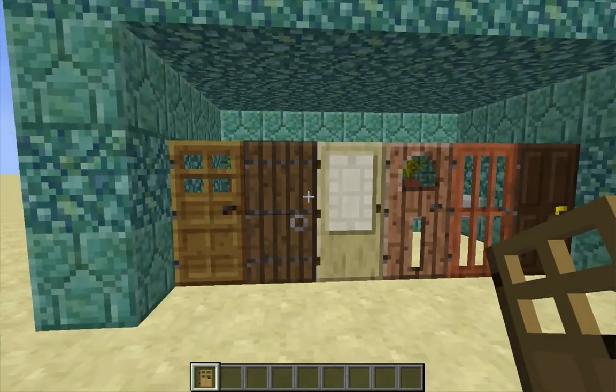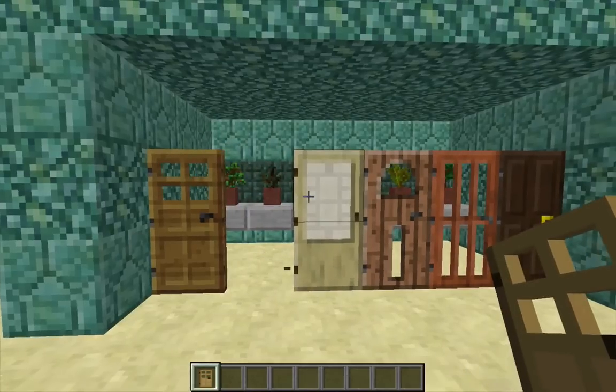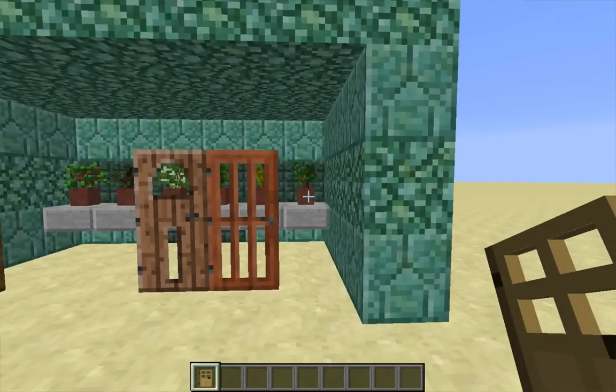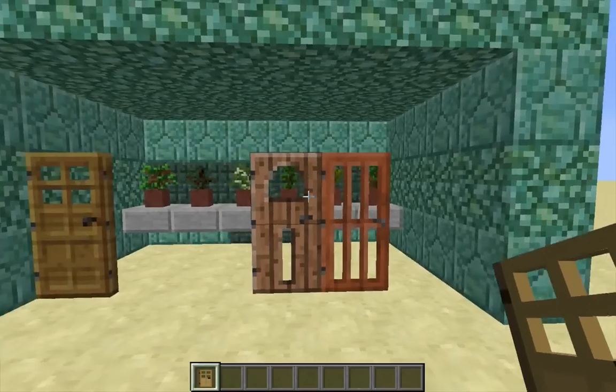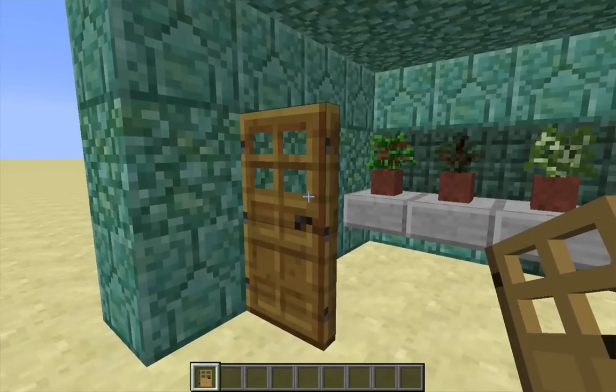In the default resource pack, there are only three kinds of wooden doors that have transparent panes, which eliminates spruce doors, birch doors, and dark oak doors. And because I'm not using materials specific to uncommon biomes, that eliminates jungle doors and acacia doors — which just leaves oak doors, and that's why the raw material requirements included one and a half stacks of oak wood.